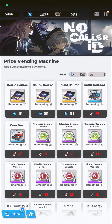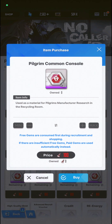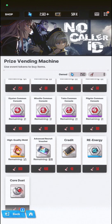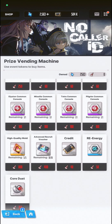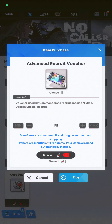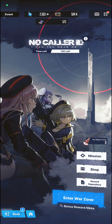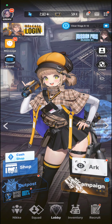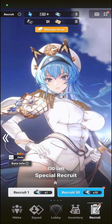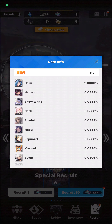We can actually purchase some sound source which we can use to battle in the event. There's also other good stuff here like advanced recruit vouchers. We have a new banner right now for a new hero which is actually pretty good. If you go to the recruit section, we have a special recruit for Helm — Helm is a sniper.